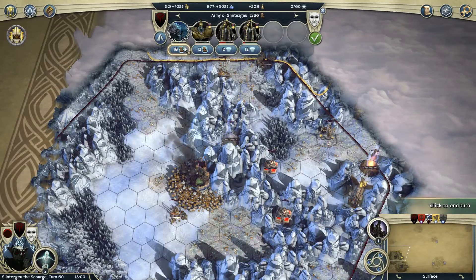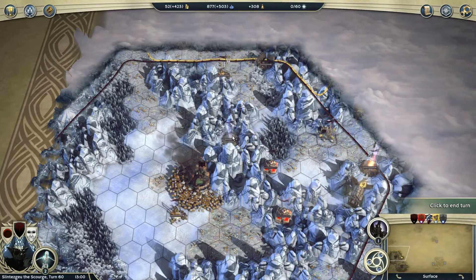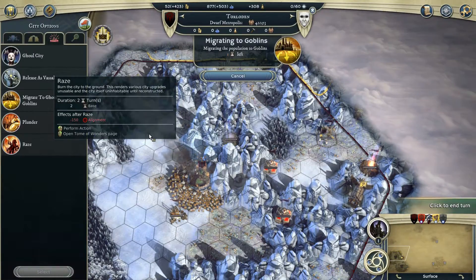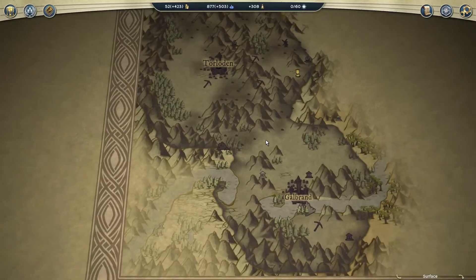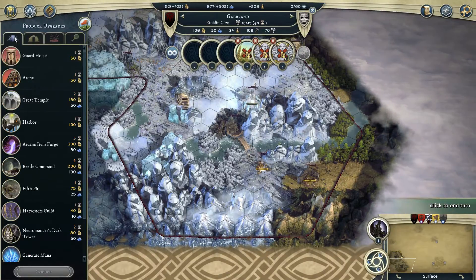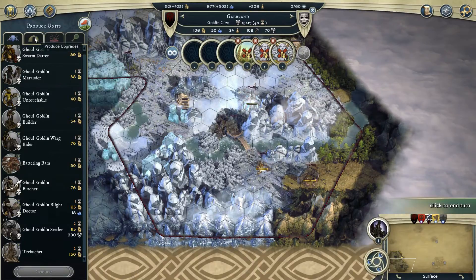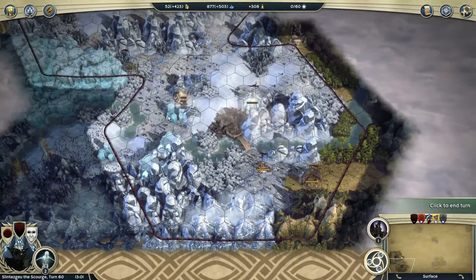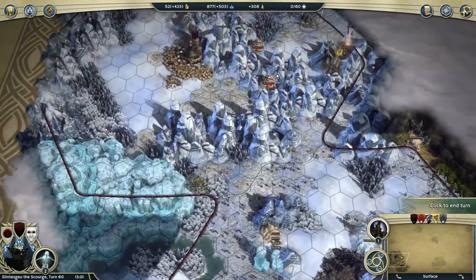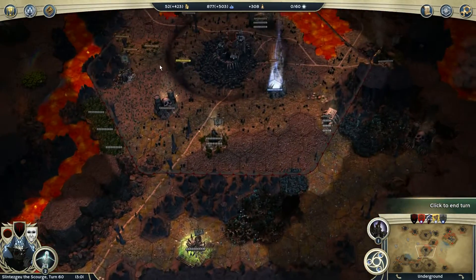I have one Shrine of Smiting over here. Karnak the Deathslayer nearly died, but he managed to conquer the city. I wonder if I should just raze it - how many turns would that take? Two turns. He could just destroy the whole city, burn it to the ground, and I don't think that's a wise choice. Let's see what they do in the next turn.